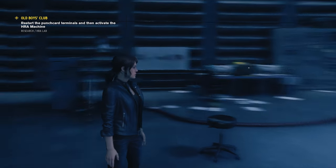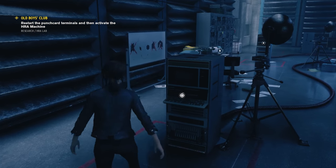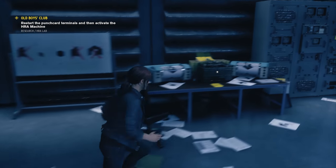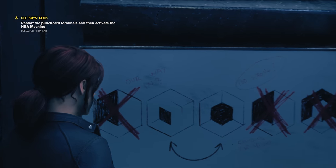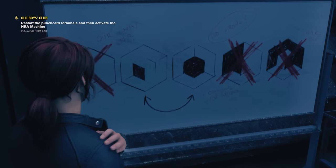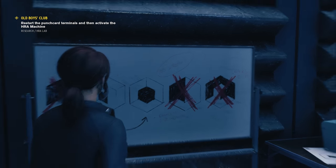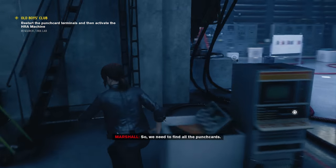We're starting off today with a small deductive reasoning puzzle where the clues are a little scattered around. We need to restart the HRA production machine using some punch cards slotted into the correct terminals labeled 1 through 5. Note the whiteboard here — how 2 and 3 have the arrow swapping them around, and this little note that says 'changing variables.' That'll come into play later.